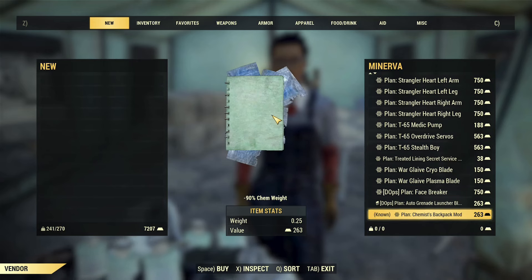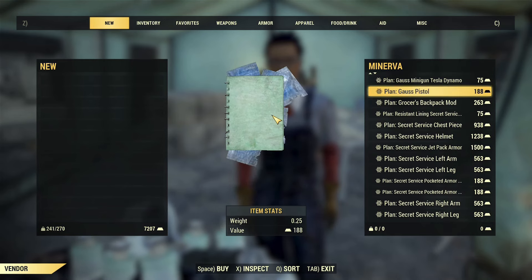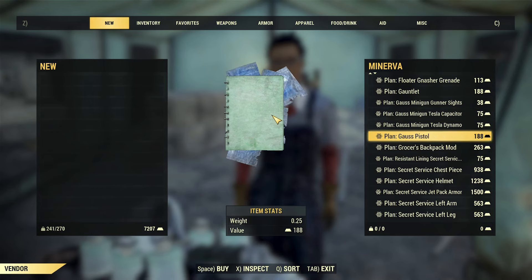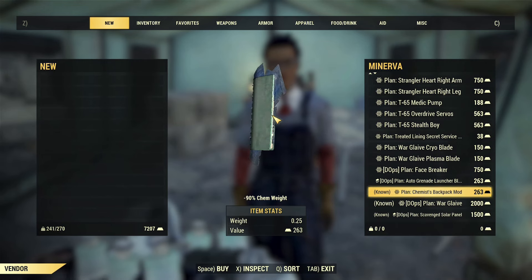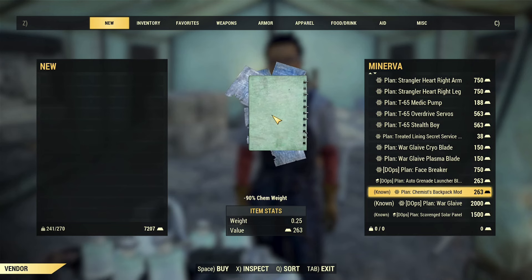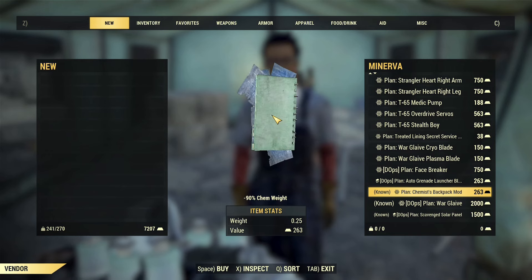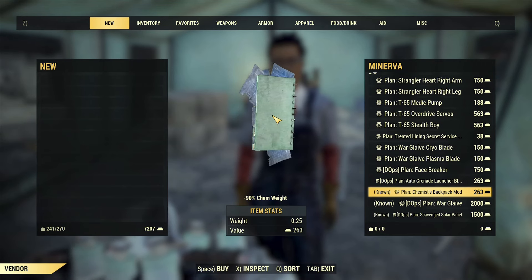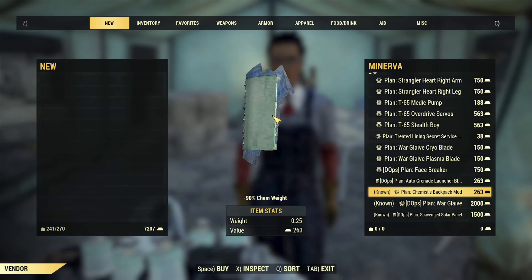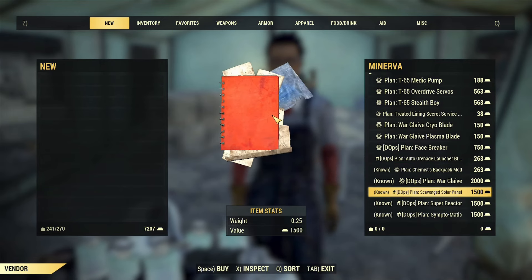In terms of general items, there are some war glaive plasma and cryoblade mods, as well as gauss minigun mods — pick those up if you need them. There's also the grosser backpack mod and the chemist backpack mod. Both of these replace a perk card slot — think of them as replacing Through Hiker or the strength-based chem weight reduction perk. If you don't have power armor, get one of these mods. If you don't have the one that gives up to 120 carry weight, one of these mods is vital as it frees up perk card slots for other options.